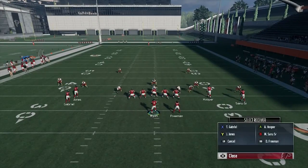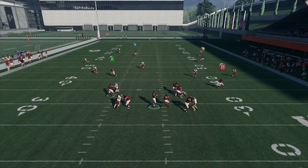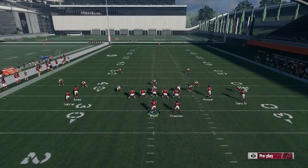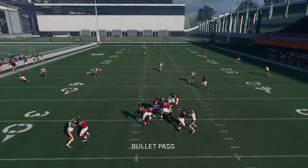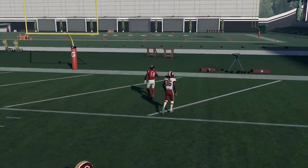That's the way that beats Cover 3 the best. For Cover 2 this year, it honestly doesn't matter what hash mark you're on — a deep post against Cover 2 is going to absolutely dominate. One was on the right hash and here you'll see it on the left hash — once again it's wide open. Cover 2 right now, the safeties bail out to the sidelines leaving the middle wide open.